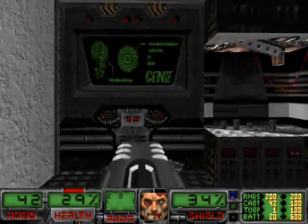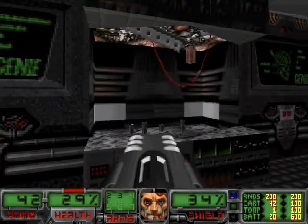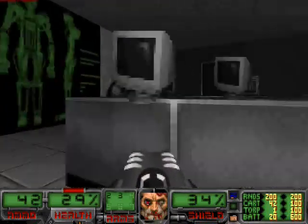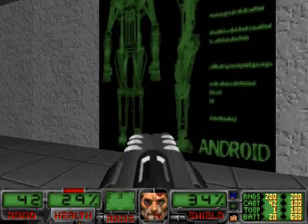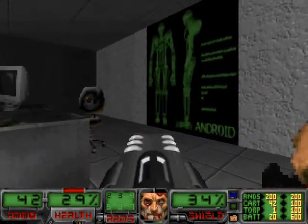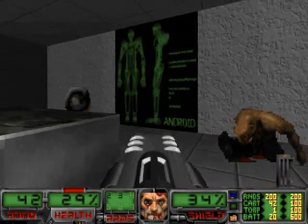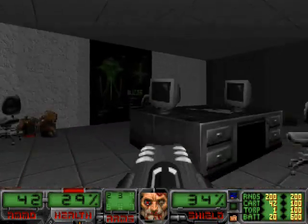Take note of these computer textures — Genie. That is the AI that is presumably running the world right now; I believe it's going on a rampage. Those robots we were fighting are called androids, and all the mechanical enemies in this game have these nice little posters so they can give you some idea of what they are. Androids are basically shotgun guys, so watch out for them.